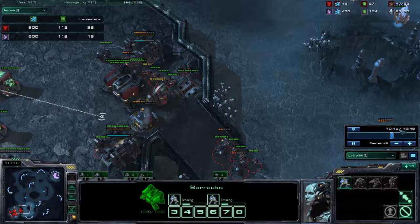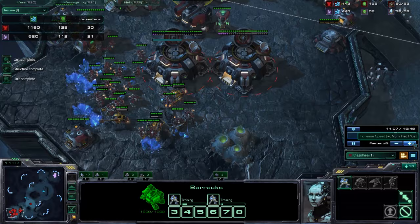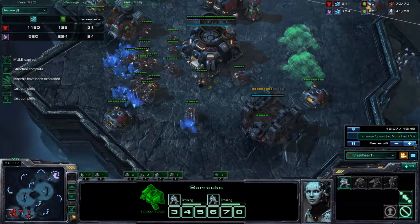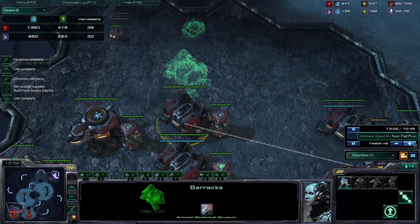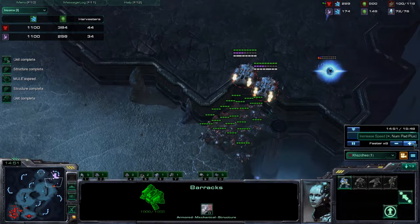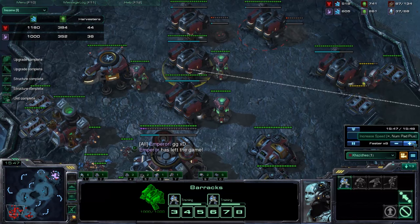I just close out this game with my standard TVP. The standard TVP is marine, marauder, medivac, and Viking versus colossi. Ghosts are a late game option — very good versus high templars and archons in general. Produce units, upgrades — the best things. That was the 3-rack versus 4-gate, the good 4-gate. Thanks for watching.